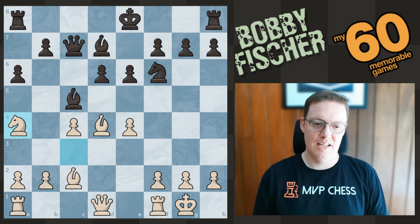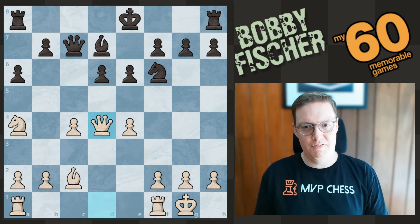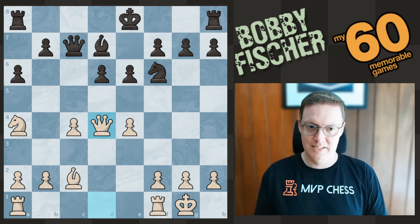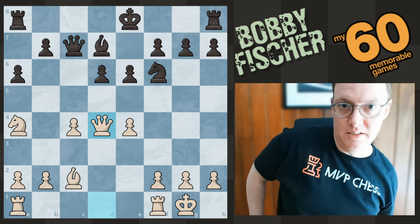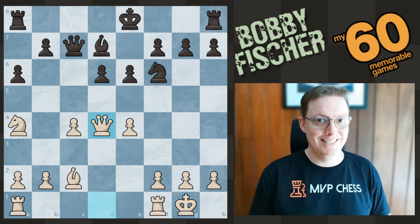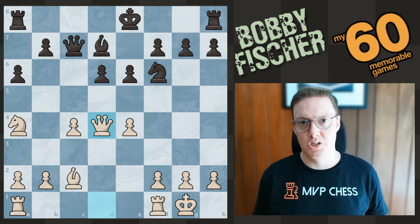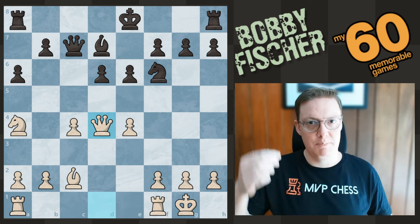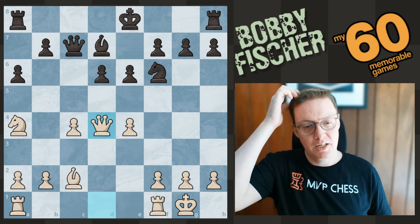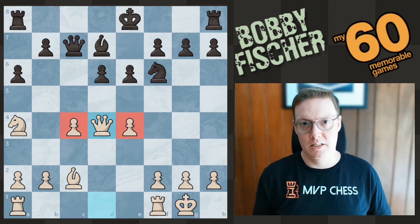Rossetto opts to exchange on d4. Fischer recaptures. We have bishop c5, developing with gain of tempo. This bishop is currently undefended, which is why Fischer maintains the tension and drops his bishop back to c2. Now if black captures on d4, Fischer can recapture with the queen. Pawn to d6. Fischer castles. Bishop d7. And now Fischer plays knight to a4, which he said forces some exchanges giving white a microscopic edge. White is definitely slightly better, but it's not much. Black has managed to exchange off two sets of minor pieces, which is always beneficial for the player with a space disadvantage — it relieves the cramped nature of the position.